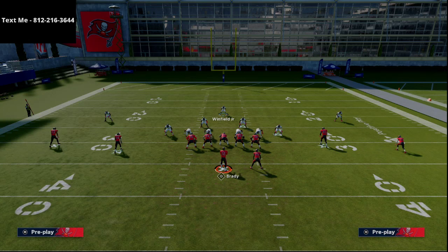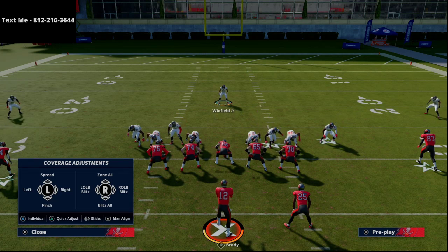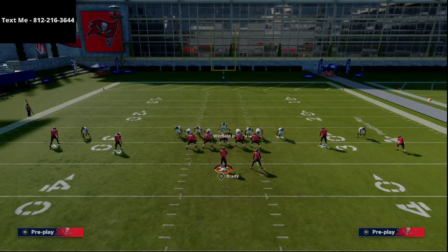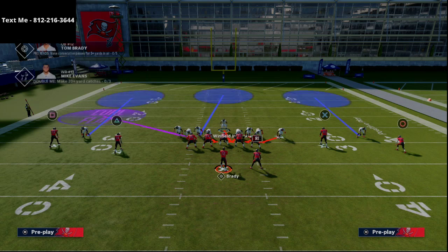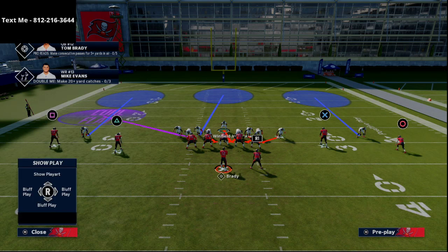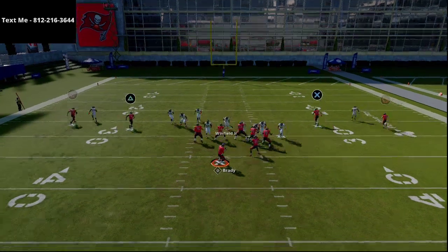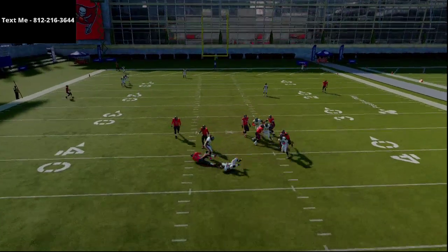So if I blitz all these guys and show blitz until they come in, they'll stack in the A-gap. Then we can do heavy pressure on both sides — crash the line down, zone everybody out on the left side except the defensive tackle. It's effectively sending five since our user drops into coverage. Snap the ball, come in — it gets picked up by the running back, but you still have a shot at getting somebody free.